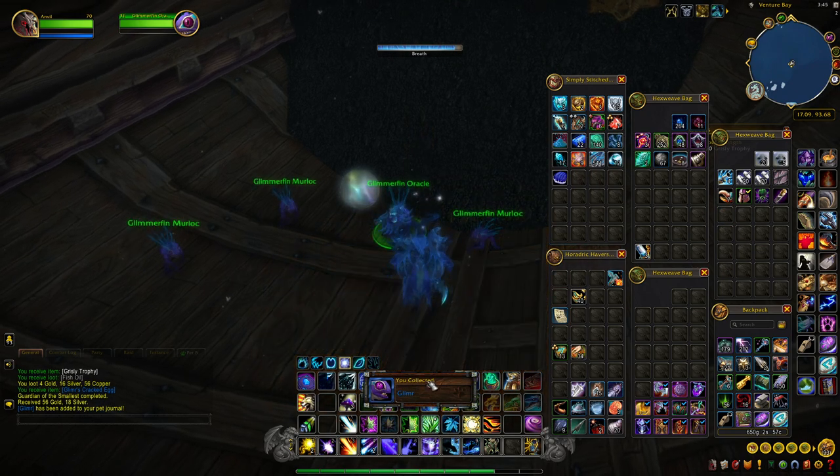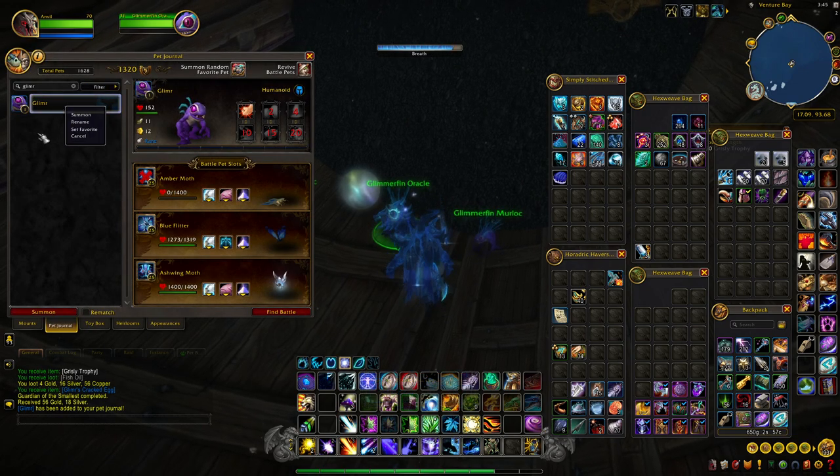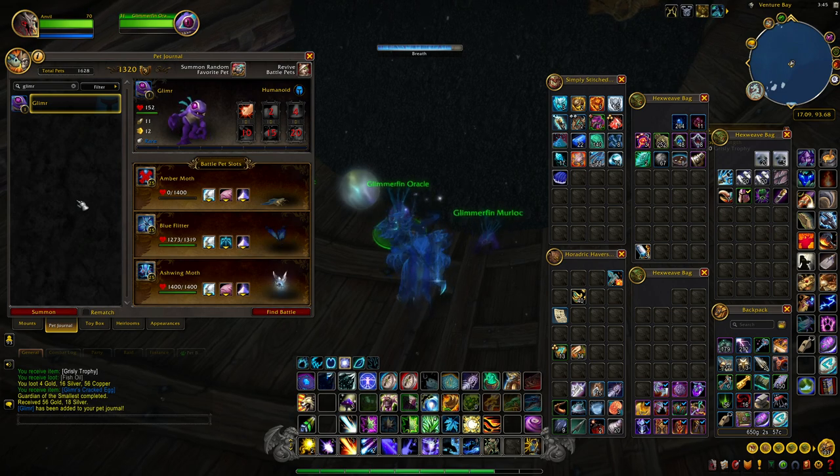We learned the pet and now we've got Glimmer added to our collection. Glimmer is not cageable, so you can't sell it on the Auction House, but if you're a collector like me you can add it to your collection. That's how you get the Glimmer pet — I hope this video helped and good luck with your pet collecting.